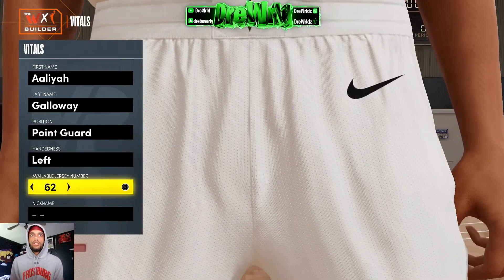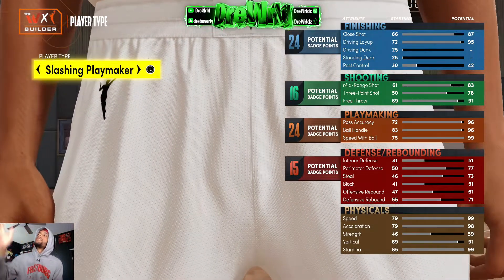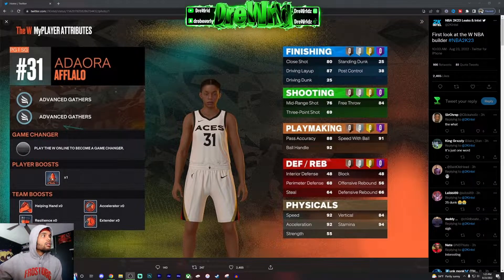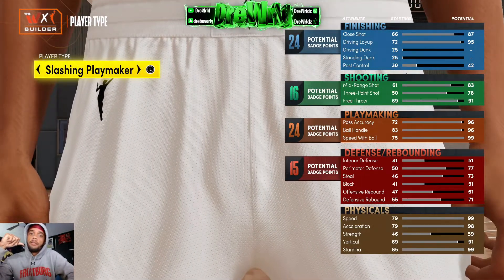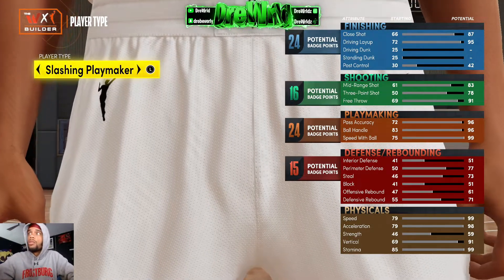Going to the 2K22 builder — point guard, ball queen — alright, this is a slashing playmaker. Look at how much higher the stats are compared to the 2K23 WNBA build. I think the stats are toned down in 2K23 and I think that's a W, because this build can literally do everything. It's a WNBA build, so let's just say it's a six-footer — slashing playmaking.